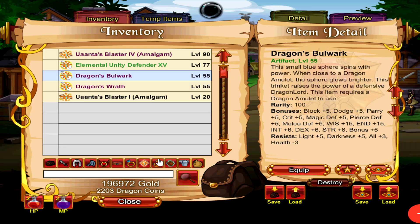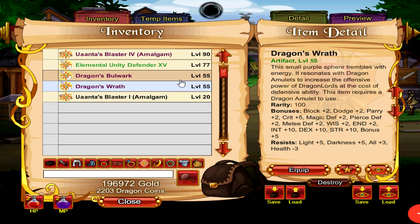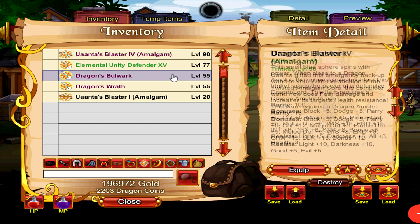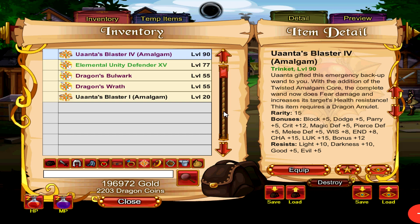Dragon's Bulwark and Dragon's Wrath Artifacts are two very specific and unique artifacts because they actually change the skills on the Dragon Lord class. If you're using any class other than Dragon Lord, you're probably better off using some of the other trinkets — but that's not to say these two trinkets are weak. The stats are pretty good for both of them, and on top of that you also get really good light and darkness resist. Combined with all resist, you get a grand total of 8 light and 8 darkness resist. It's not as good as Uanta's Blaster 4 Amalgam, but it is still a very close secondary competitor if you haven't yet unlocked the Uanta's Blaster trinket.